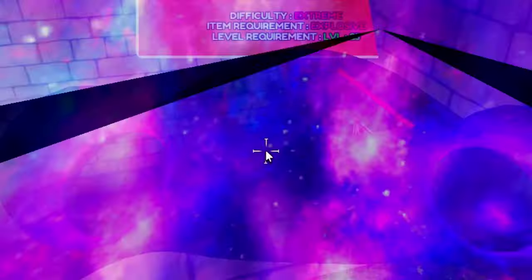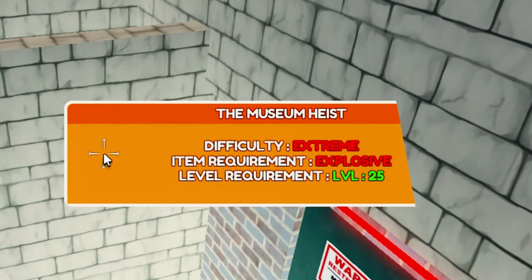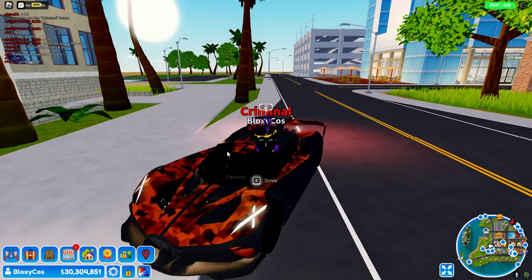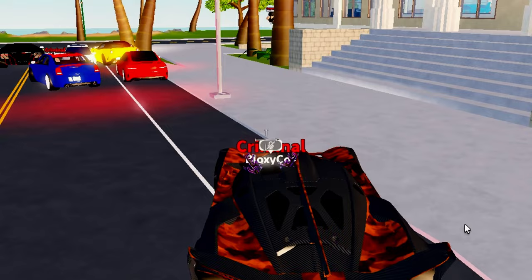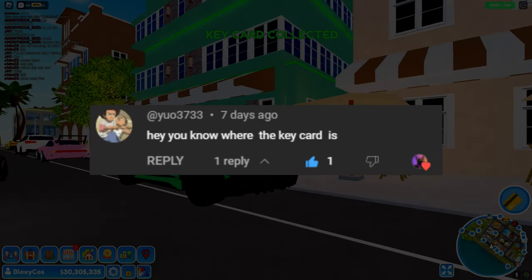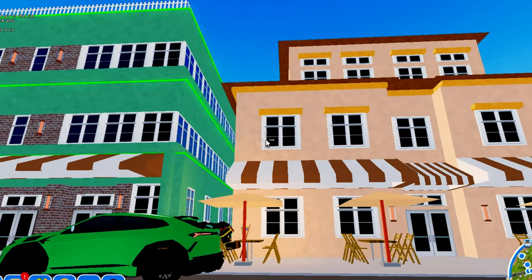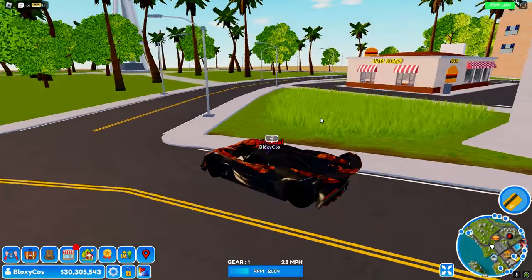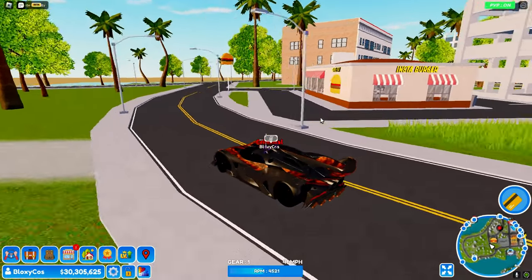It's a cool museum but we're here for the robbery. The museum heist — difficulty: Extreme, item requirement: Explosive. I need to find a C4 or dynamite somewhere. Oh, I think I found one — no, that's a key card. People have been asking where the key card is — I found it in this green building nearby. But I actually need dynamite.